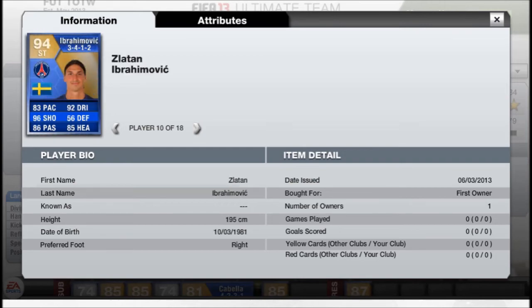Then up front you've got the big boy, the absolute monster Zlatan Ibrahimovic — 83 pace, 96 shooting, 86 passing, 92 dribbling, 85 heading. He'll be well up into the millions — could even be 2 million. It just depends how many of them get released. It'll be a very, very expensive card.